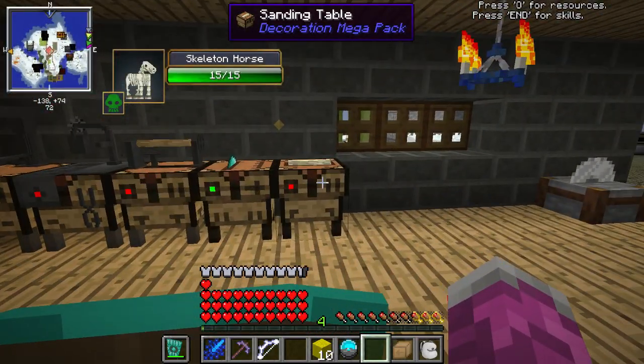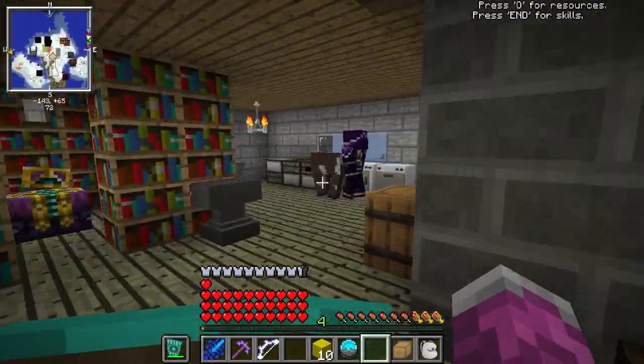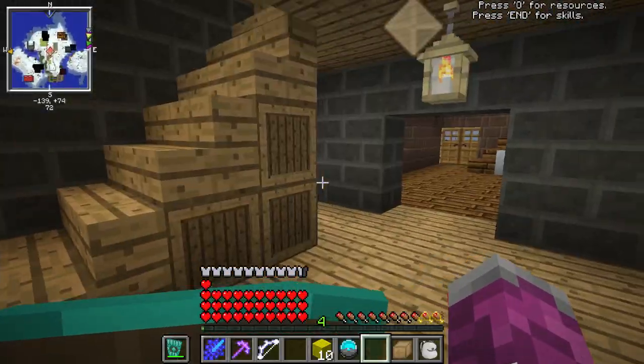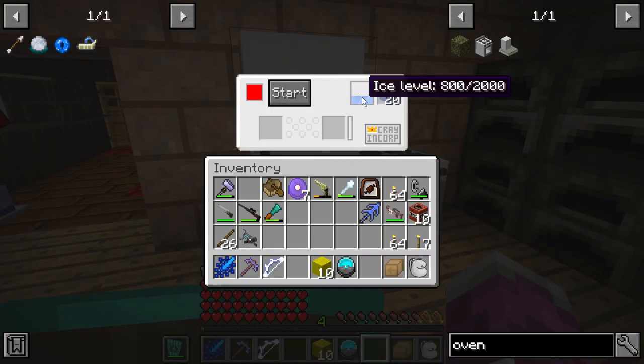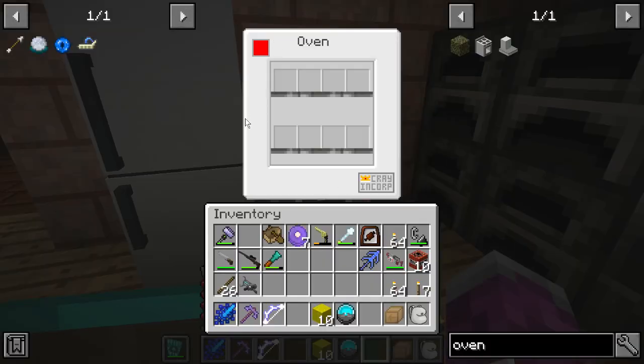I also made a bunch of crafting stations that I'm going to be using to try and craft things. I'm trying to figure it out, I don't know what to do actually, but I'll look into the mod and see what I can do. It might require some off-camera experimenting. And yeah, I wanted to show that I made a fridge and freezer — well, it's just a fridge — and I made an oven.